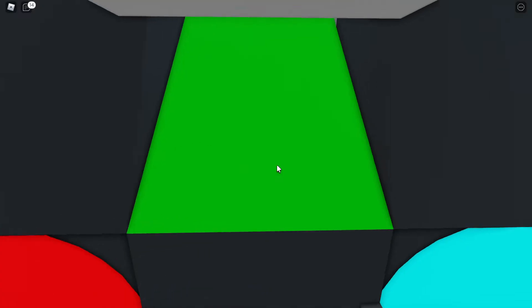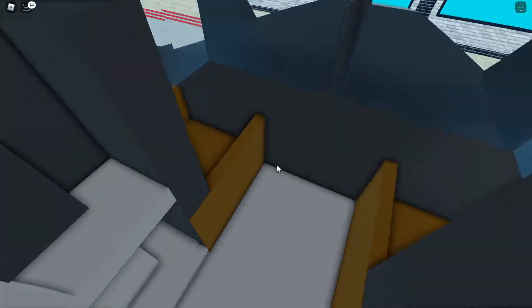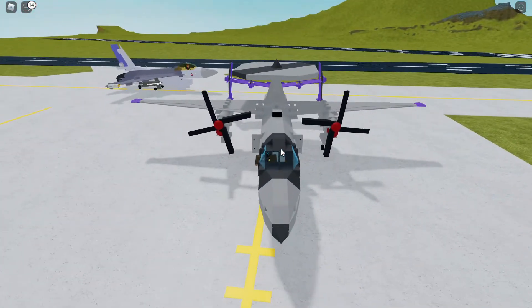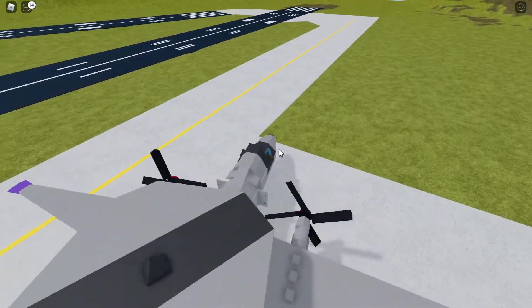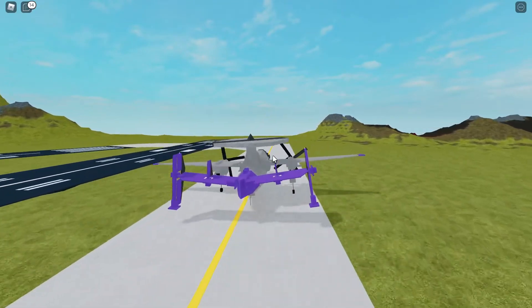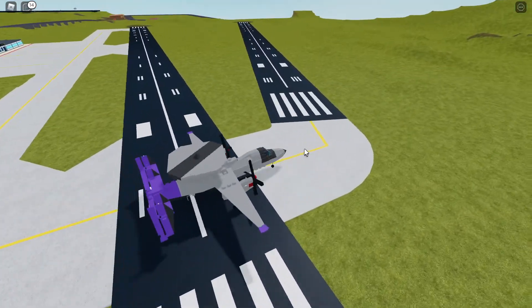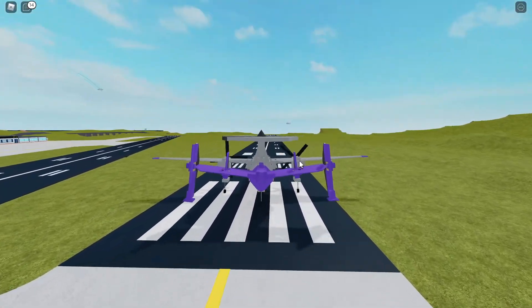That's basically it, so let's take off. Because of all the angle locking and such, this does tend to jitter whenever it's not anchored, but it does get more stable in the air. And taking off.